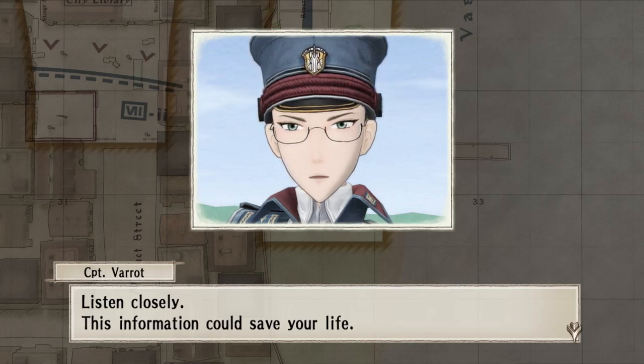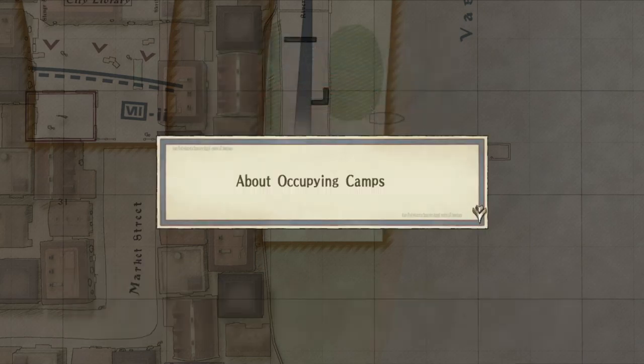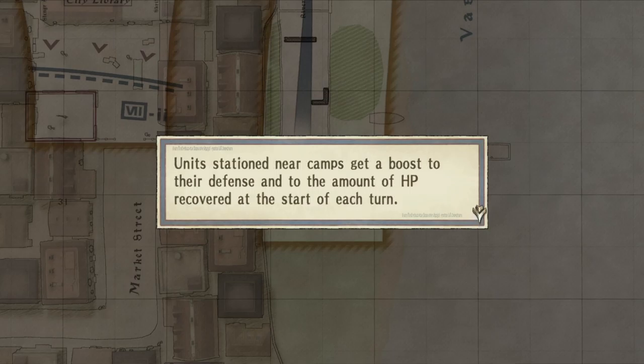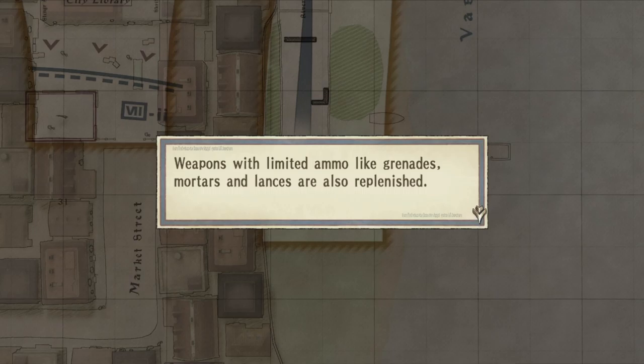Camps found across the battlefield grant your forces a number of advantages. Units stationed near camps get a boost to their defense and to the amount of HP recovered at the start of each turn. Even tanks, which usually get no HP bonus, will regain some HP each turn start. Weapons with limited ammo like grenades, mortars, and lances are also replenished. You can actually get mortars later and put them on lancers — it essentially turns lancers into anti-personnel units, which is nice.